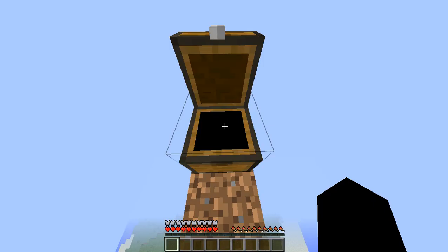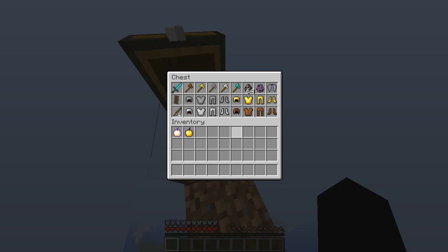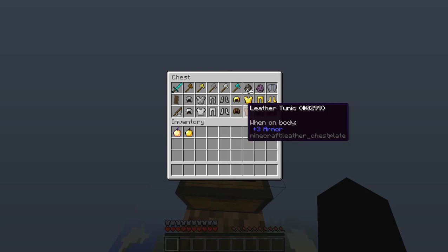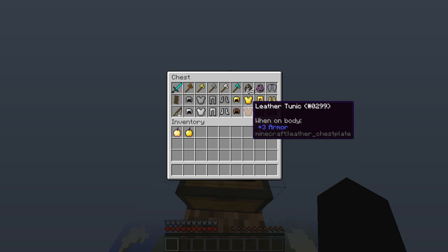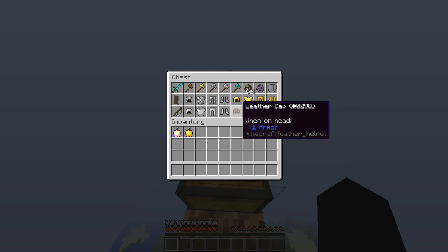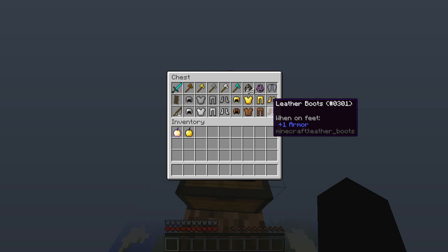Let's get started with the armor. As you can see, I have every type of armor: leather, gold, chain, iron, and I'm wearing diamond. It now shows you how much armor it actually gives you. When on head, one armor. When on body, three. Legs, two. Feet, two. So right there, you can only have a max of seven armor with leather.